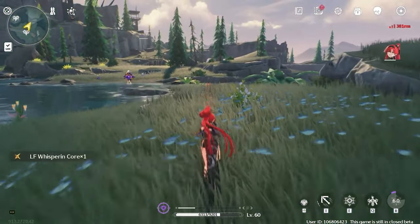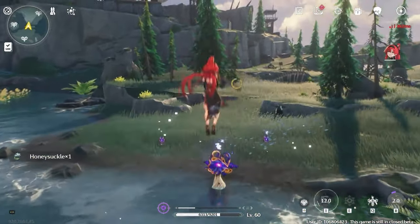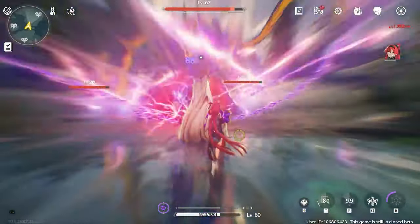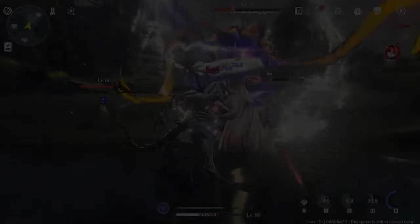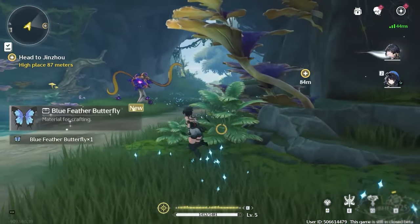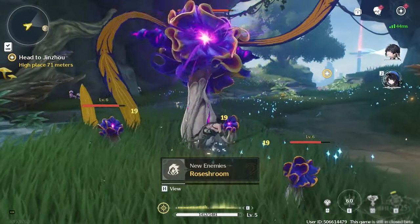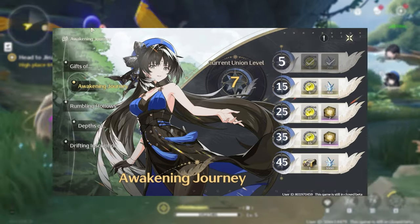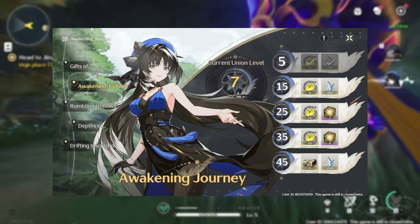You will also be rewarded for every beacon you actually interact with. These are asterites, which is your premium currency in the game — they allow you to buy summons to pull on characters you want. It will also give you union experience, which helps you level up your union rank. The benefit of leveling up your union rank is that you will be rewarded even more with the awakening journey event, which basically gives you three summons, asterites, and — if it's anything like the beta — a five-star weapon selector box.